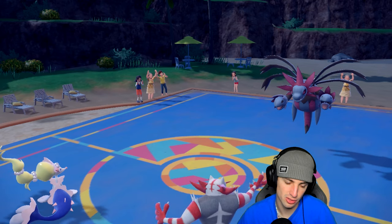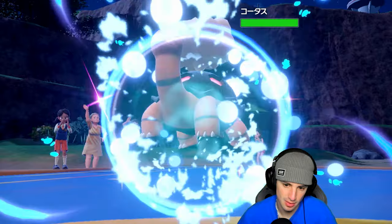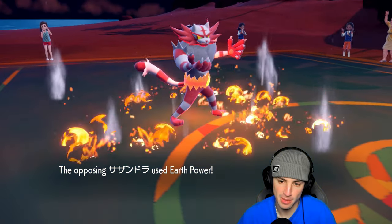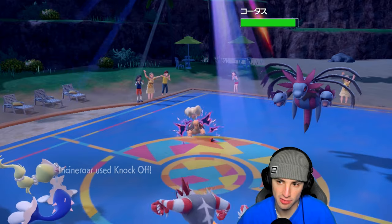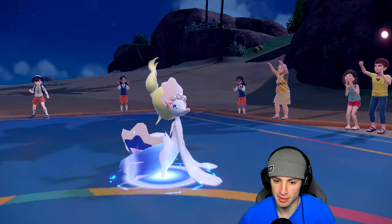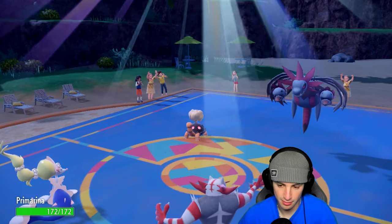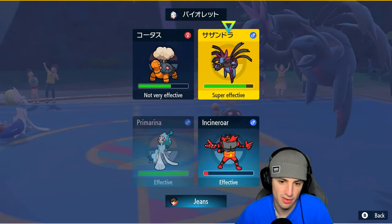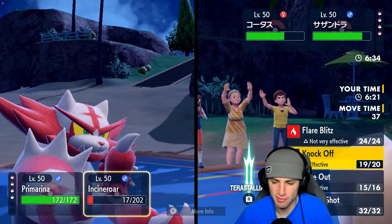Turtonator does come out, so we're going to take off Turtonator's item, which is rather nice. Earth Power comes flying — we should soak it — awesome, thank you Incineroar. Knock Off launches, does solid damage, and we get rid of its Charcoal. Calm Mind flies here, so special attack is boosting, something we love. We've got the special attack boost now. I could launch a Moon Blast in this slot. Actually I'd rather just Parting Shot out here.